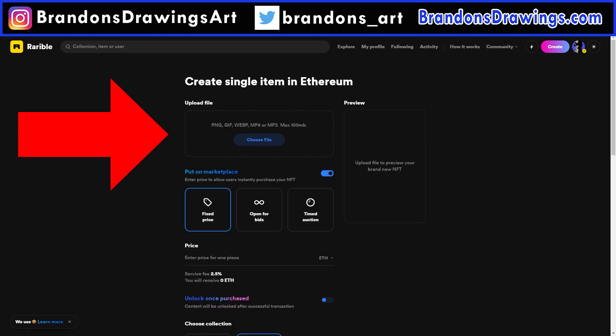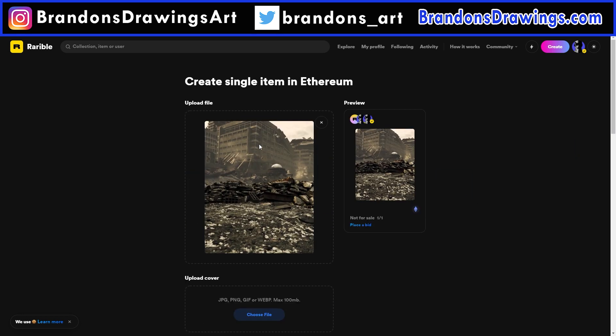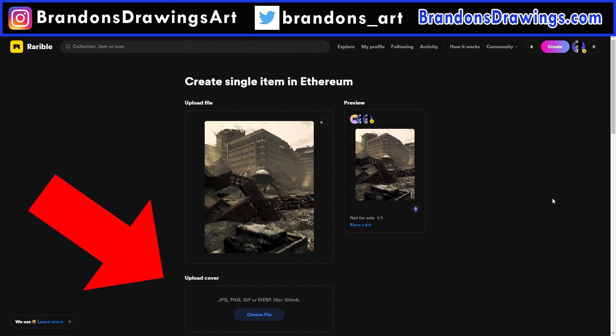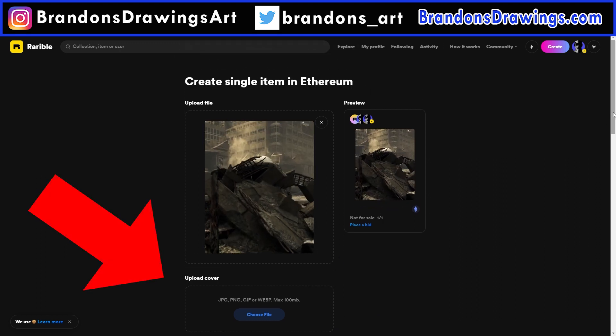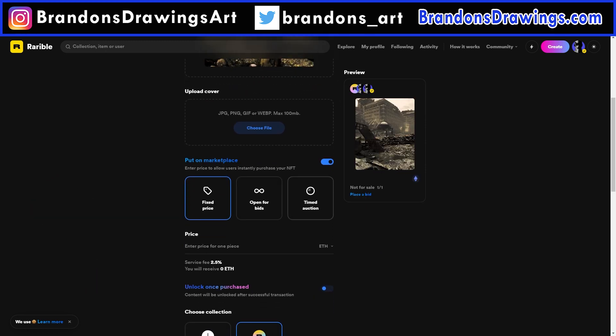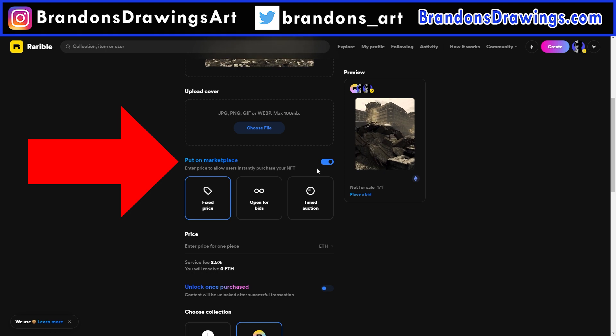Upload your file here or just drag and drop your artwork. I'm uploading a recent animation I created in Blender. When you upload a video, it opens an option for a cover, which is like a preview image. I don't honestly know if this is required, so we will find out together. I will not add one. Next is the option to place the art for sale when it is uploaded. Obviously we want to do that, so we will leave it checked.